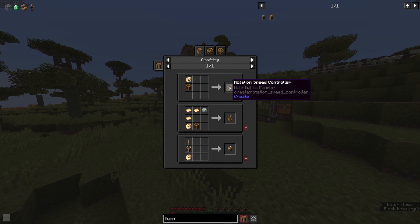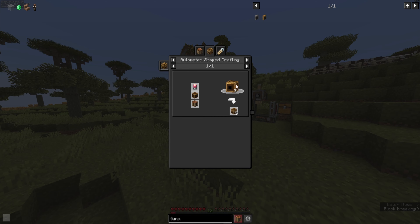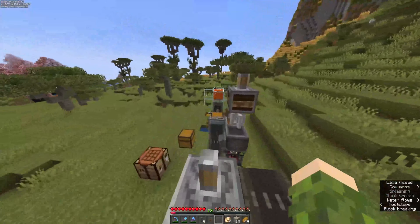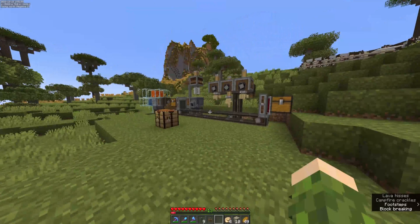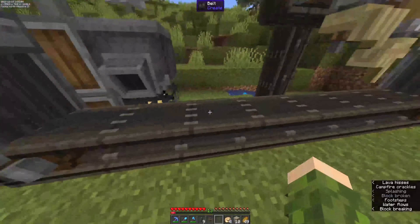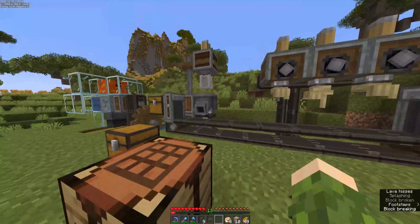Now if I just press U on this, you can see it makes a lot of things. So we can now control the speed of our contraptions, we can also make mechanical crafters, which I do want to dip into. I don't know if we get to it in this episode, but I do want to start doing that stuff because I really want to make some crushing wheels so we can start processing ores better. But yeah, this is the kind of setup we've got for now — I do like it. We're going to automate it a bit more, start making brass sheets and everything.